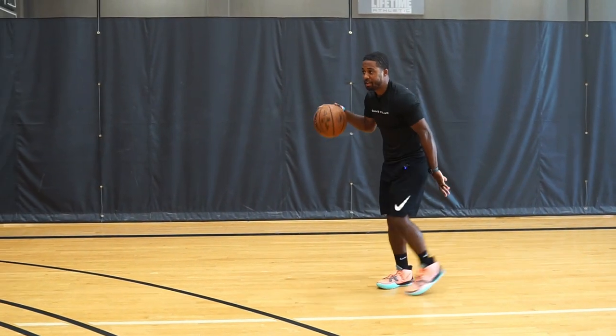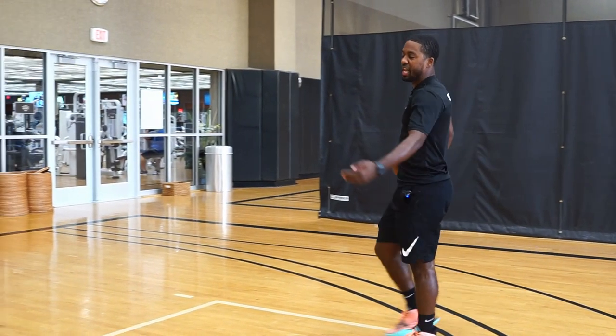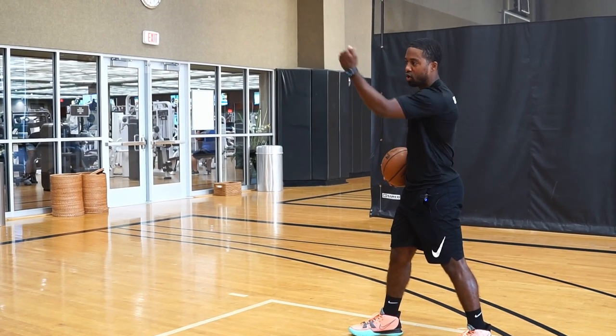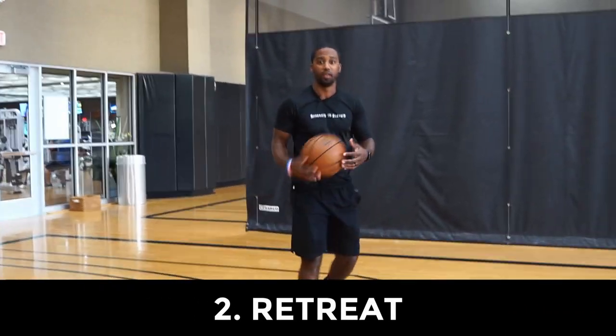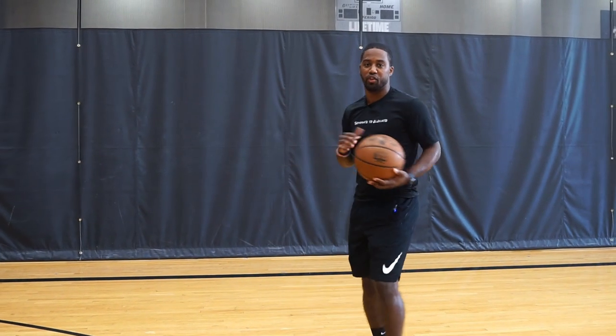My second read: now I'm getting past my primary defender. As I'm starting to drive, I'm seeing help side is doing a great job of helping. I'm not able to find any gaps to the hole. So right now I want to work on being able to retreat. Our second option is the retreat option — when I don't have the ability to get all the way to the rim, being able to have that retreat.